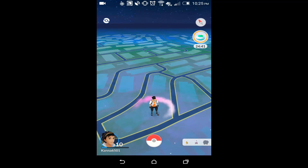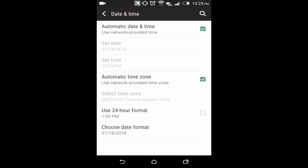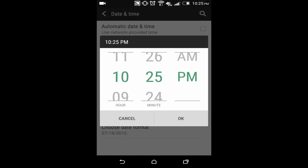Five minutes are up on my instance, as you can see it's 10:25pm on my phone right now. All you need to do is go to your background apps, do not close Pokemon Go, then go into settings — which we opened before five minutes. Now you just need to uncheck automatic date and automatic time zone, then go and set the time to five minutes earlier.